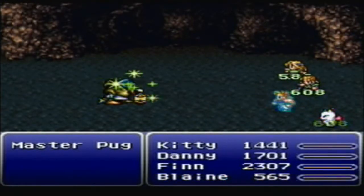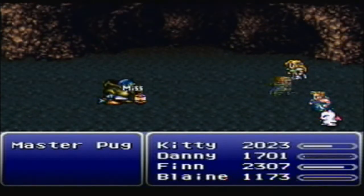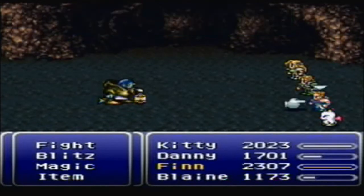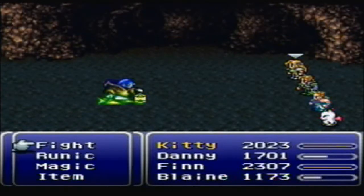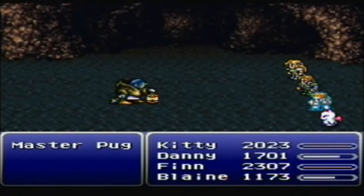And Saban has the Wall Ring on — you're healing, but not for very much. It's at this point where Edgar's drill is just more useful than his chainsaw, because he keeps trying to do the instant kill which really doesn't do much. It just fails all the time and wastes his turn.